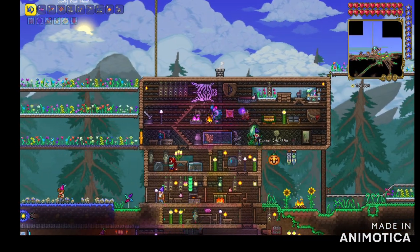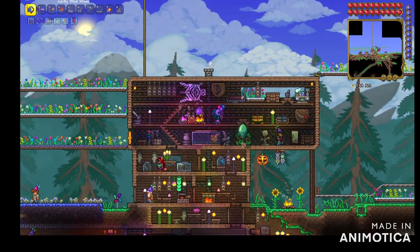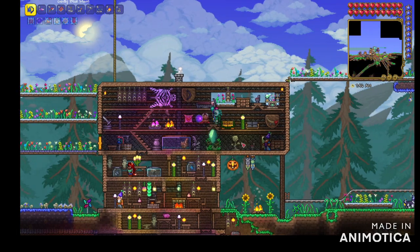Hi everyone, it's me Brian, back here. We're going to show you how to get crimson seeds in a corrupt world. So first things first, you need to be in Hardmode, so you have to beat the Wall of Flesh.